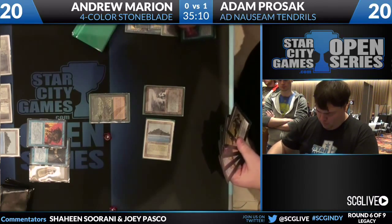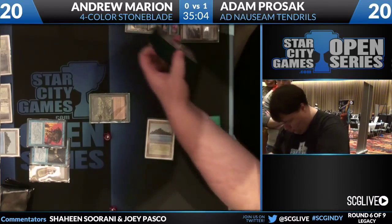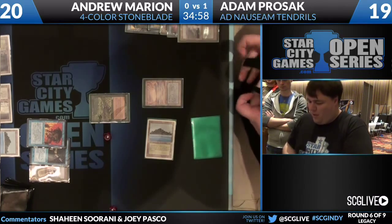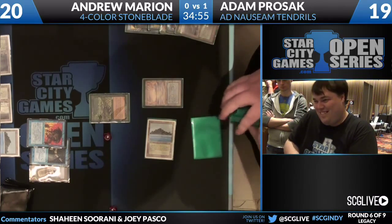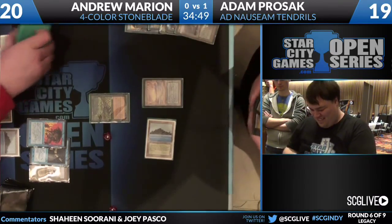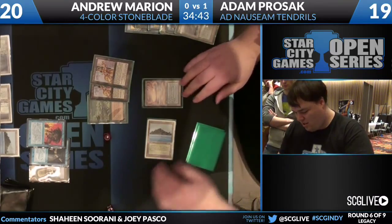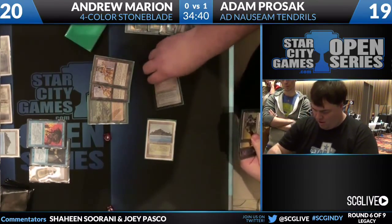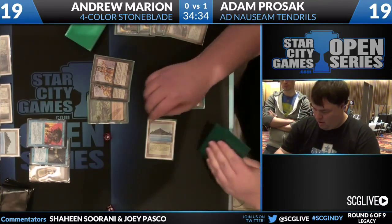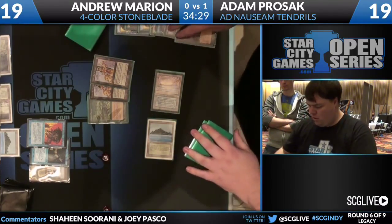He's cast two spells this turn — Duress and Brainstorm. If he casts double LED, that's four spells. If he casts the Ritual, that's five spells. The Infernal Tutor is six. That is not enough Tendrils storm count. Andrew's at 20 because he did not pitch to the one life before. He's going to do the full ten here. So he's going to go off — he's going to get to six spells. He casts two LEDs — they're considered cast, they're free — so that's one, two, three, four, five spells cast. Six for the Infernal Tutor.